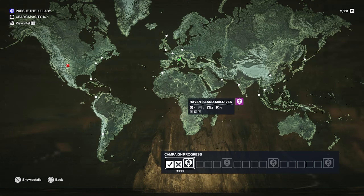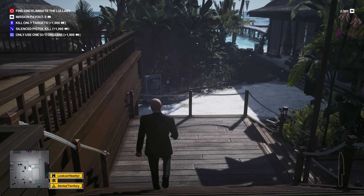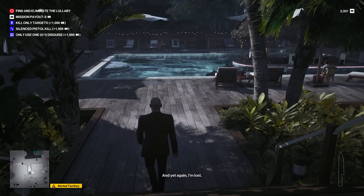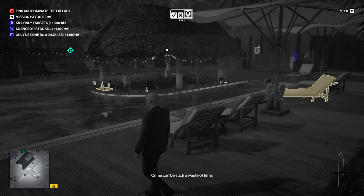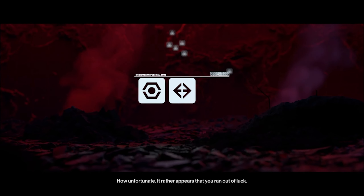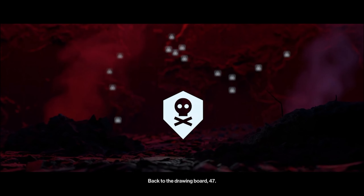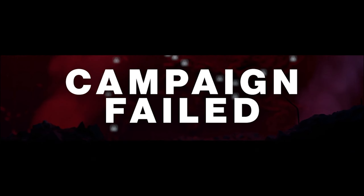If you mess up one of the missions, it will make the following mission harder because that target is now alerted. You'll be seeing alerts at the bottom left — decoys, other assassins. It is crazy. If you fail those contracts, the entire campaign fails and you have to start over.